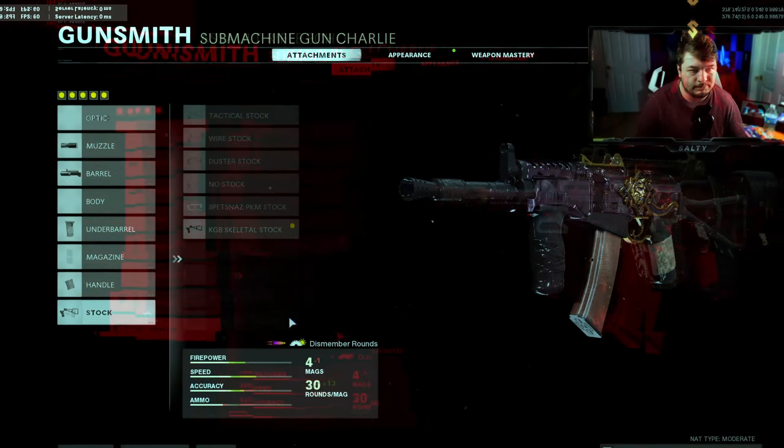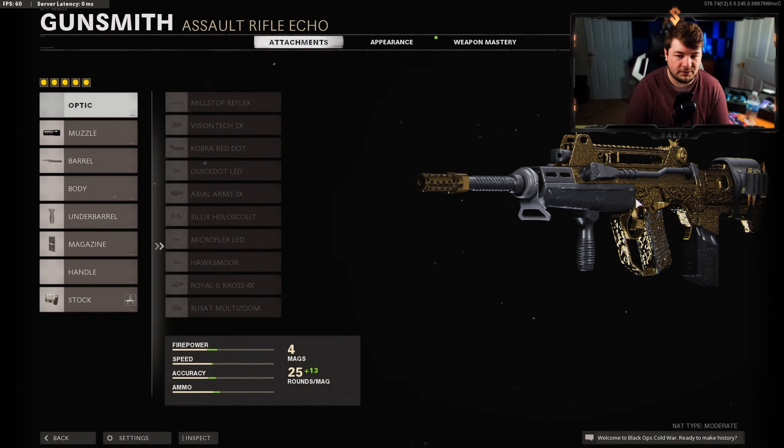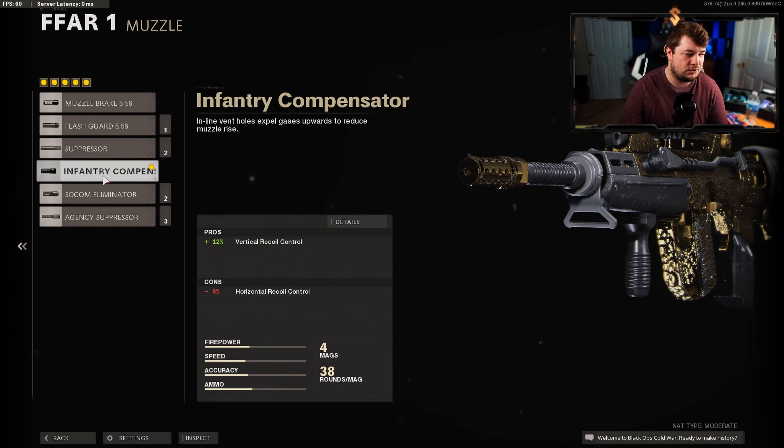At number four I have the FFAR 1 — also known as the FAMAS. This was not a weapon I was a huge fan of until a subscriber told me to run a particular barrel, and once I did my perception of the weapon changed entirely. This weapon was extremely good in pre-season and season one of Cold War but they nerfed it very quickly because it was one of the most overpowered weapons ever in the game — definitely the top tier meta.